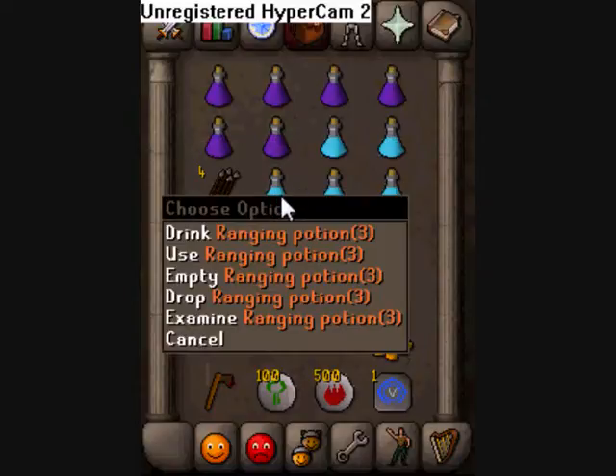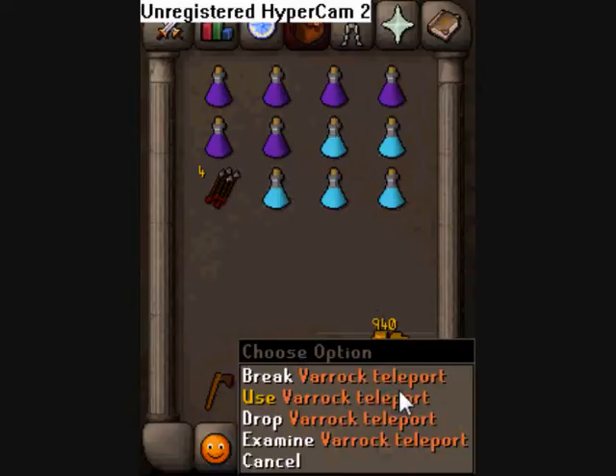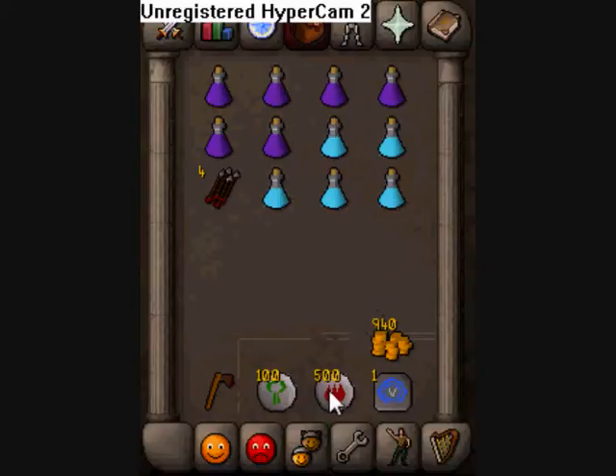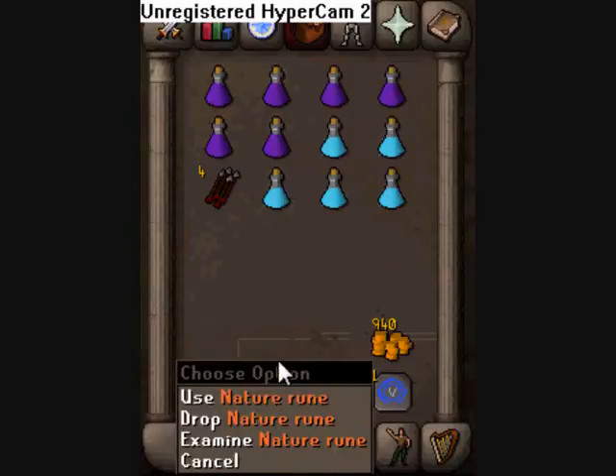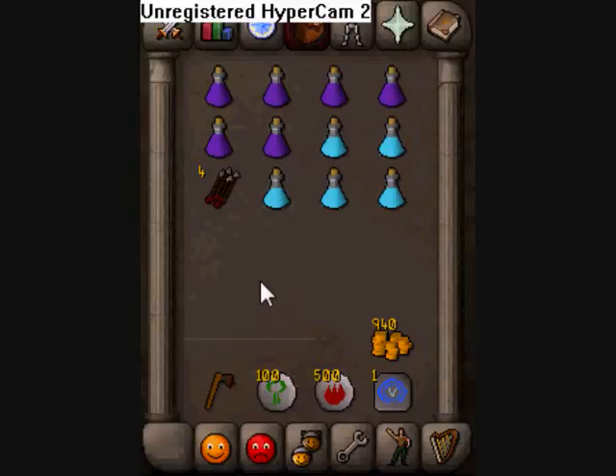You'll need Anti-Fire Pots. Ranger Pots are good. Money, at least a K. Tele-Tab or Teleport would be good. Fire and Nature Runes for alching stuff. And an Axe - you definitely need an Axe.